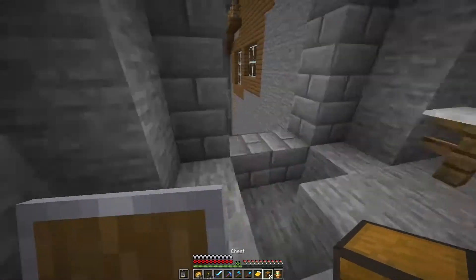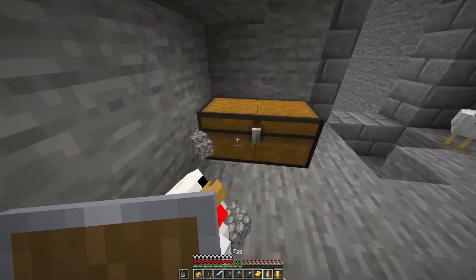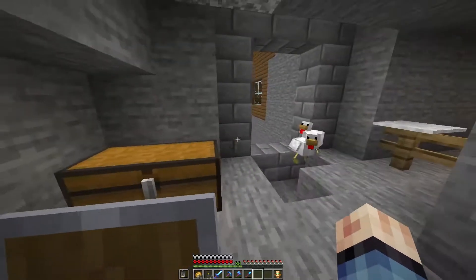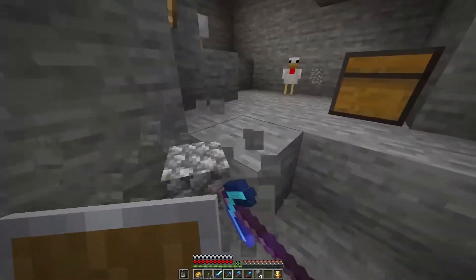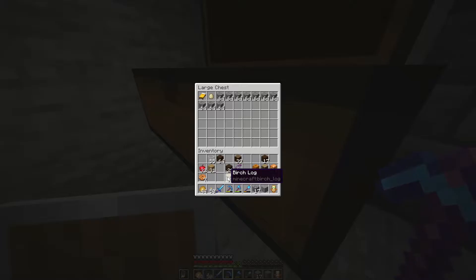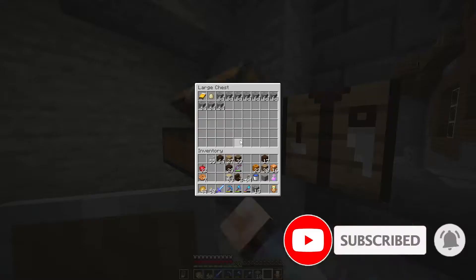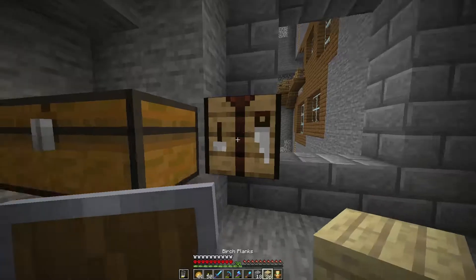Put the chest right over here, then a bed will be going in here as well. Okay, everything is in there and then we can get rid of the floor like this. I will make the floor out of birch log, so let's make a crafting bench and put that right over there. Okay, we could have just done that in our inventory but let me do it like this.